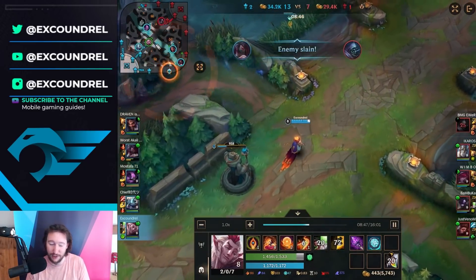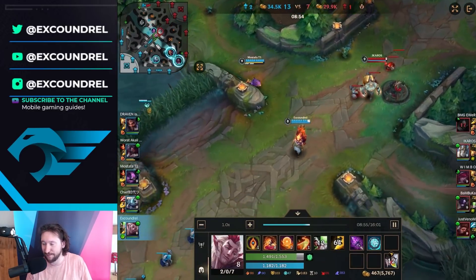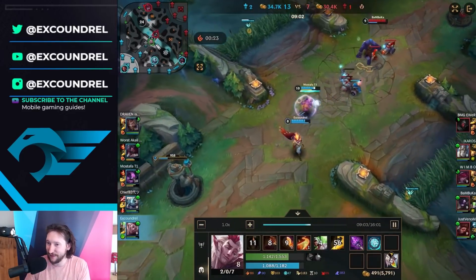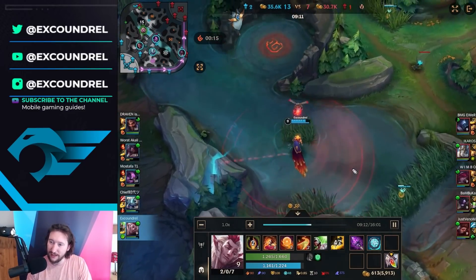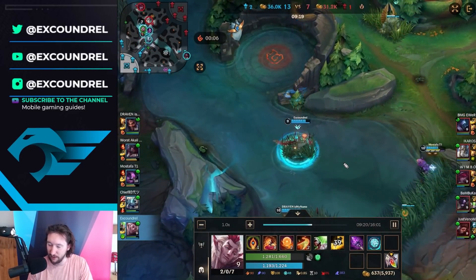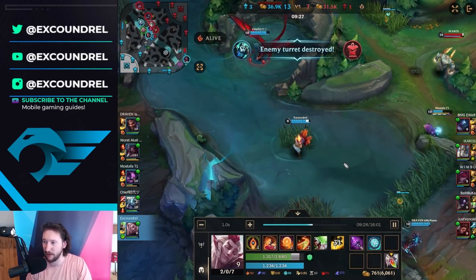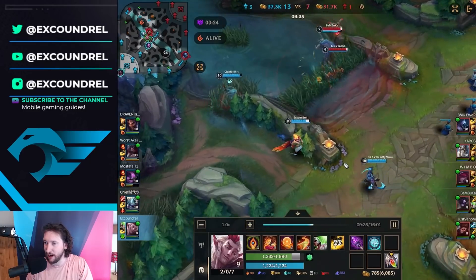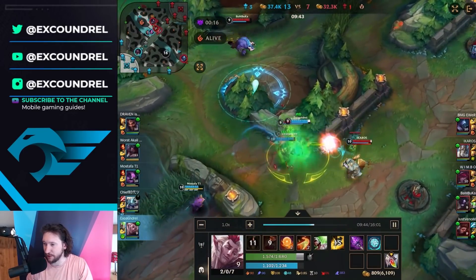That's part of the reason why I love Rakan so much — he's got so much awesome playmaking potential. With Rakan, what you want to do is use one shield to protect your ally, then your knockup, and then the other shield to get back out. You use the first shield to get into the fight, your knockup to disengage or find the engage, and then your next shield to reposition. Especially as AP Rakan, that's really important because AP Rakan can get a little squishy. It's also part of the reason Rakan is bad into tanks — you get silenced and you're not setting your team up for success by knocking up tanks.